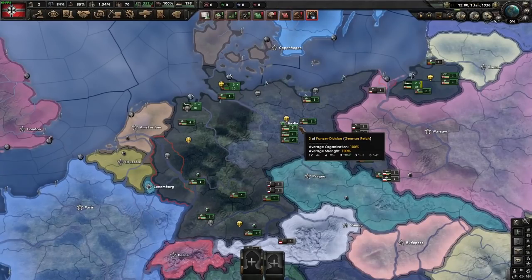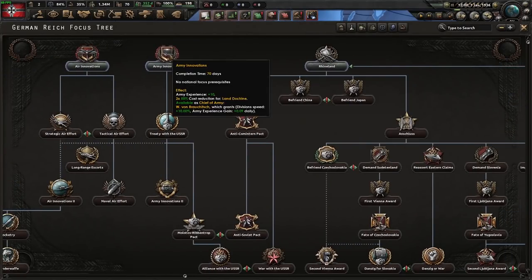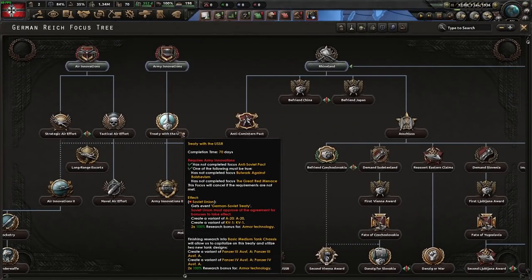Hello, welcome. Today I'm going to be doing a bit of a min-max guide for Germany. I made the guide for the Soviet Union and some of the comments asked if I could do one for Germany. Starting off focus-wise, we're going to go Rhineland into Army Innovations, treated with the USSR.